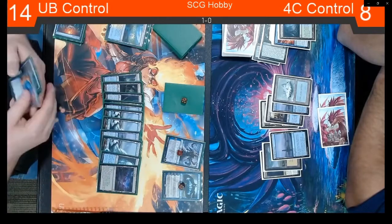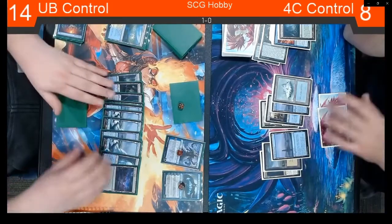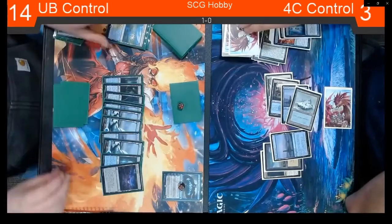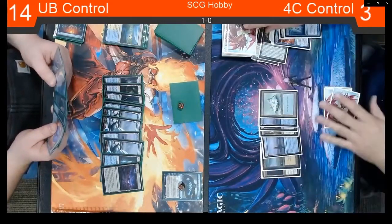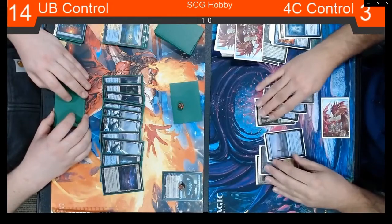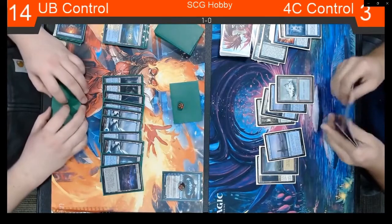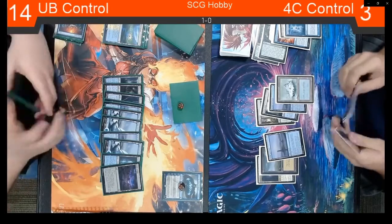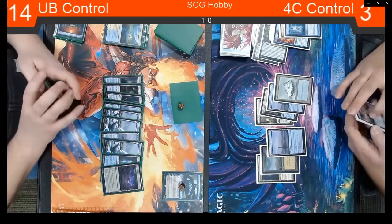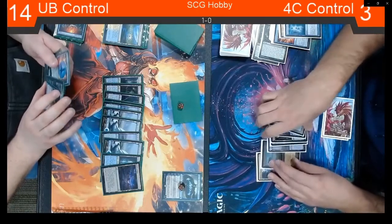He's down to 8. He's going for Mystic Sanctuary, which is going to put Cryptic on top. He needs to have something this turn. Growth Spiral on the upkeep of Josh's turn — draw the Cryptic and then counterbalance something. He surprisingly has enough blue to do that for this four-color deck. The red is really just for Ren and Six and Omnath, and the white is mostly for Omnath and Teferis — they're generally pretty light splashes. Not too often you see the basic Plains come out of the deck, but it was there just because of the Field of Ruin.